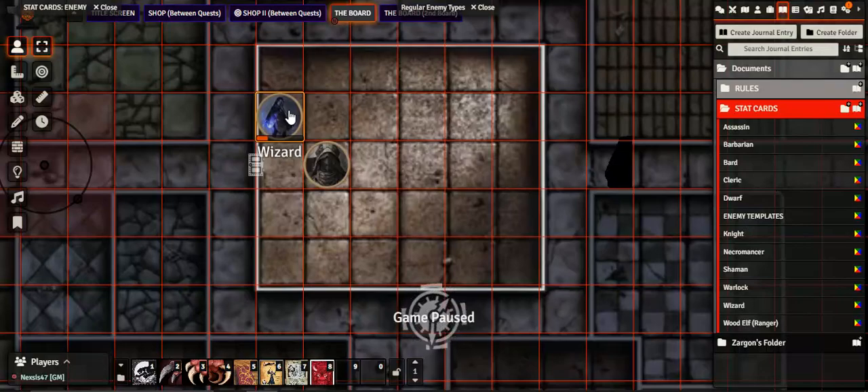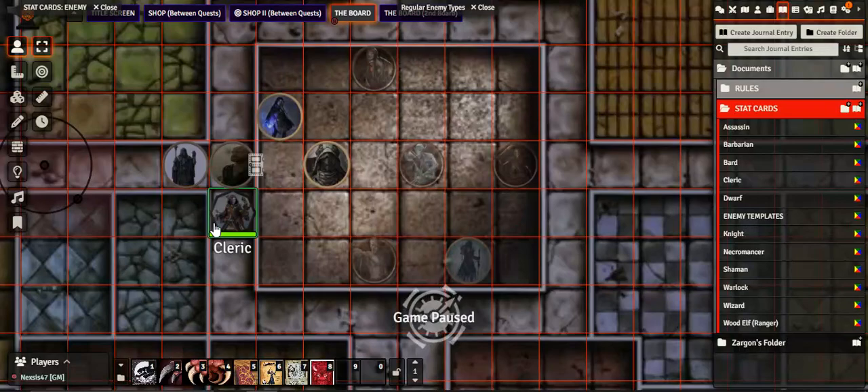The wizard initiated combat because he stepped into the room and there were three Chaos Warriors to deal with. The other heroes were far away because the wizard had gone off on their own. On your turn you can do an action and move, but with three Chaos Warriors in the midst, if they roll back to back in the initiative order after the wizard...